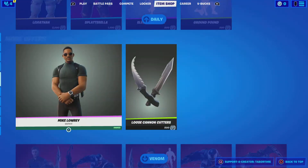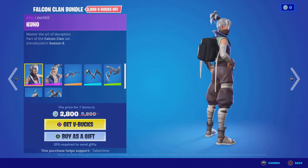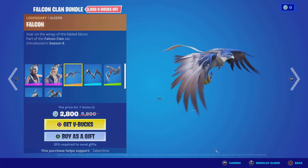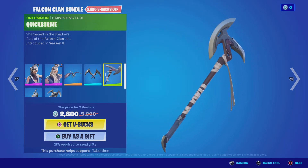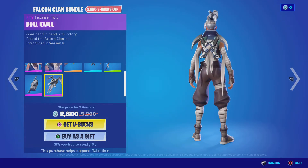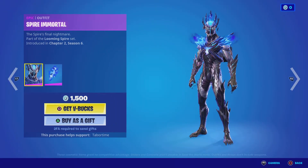Nothing new. The Falcon Clan bundle is back — this comes out a lot. It includes the Kuno skin, Kenji skin, the Falcon glider which is really good, the Talons pickaxe, the Quick Strike pickaxe — pretty basic. Also the Sound Jewel Karma back bling and a katana.